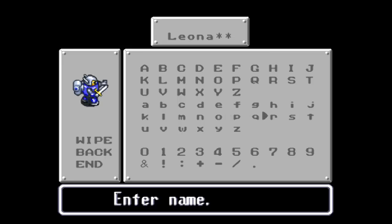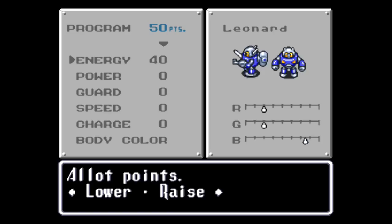Like Leonard. You can do whatever you want with the — oh, I've got all the points from leveling up. Yeah, he comes out at the same level, essentially, with the same amount of points as your other robot. I'm going to do a speed/power thing, leave the rest at zero, so he can be kind of a quick-strike machine.